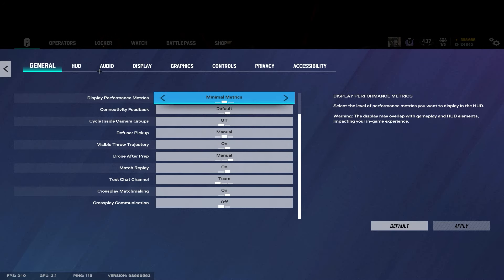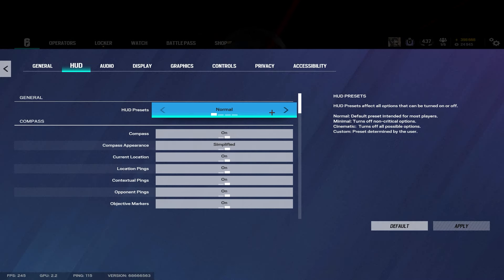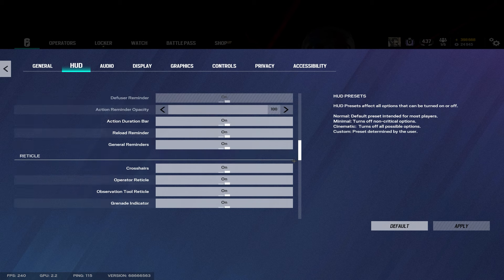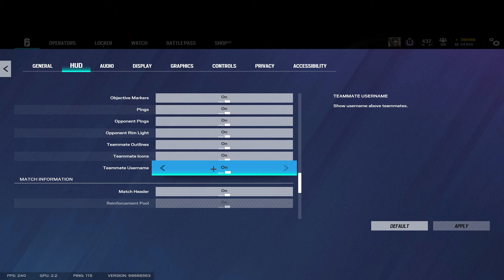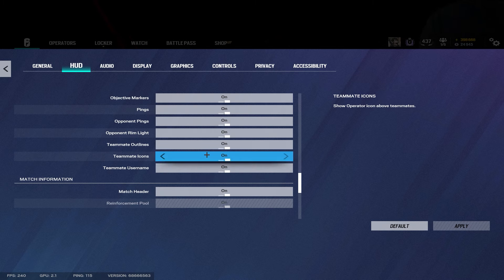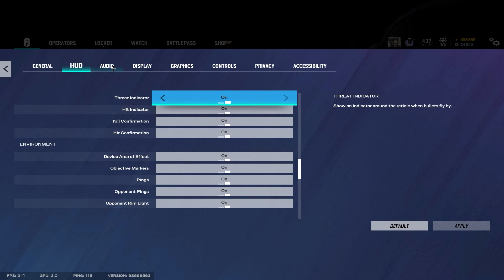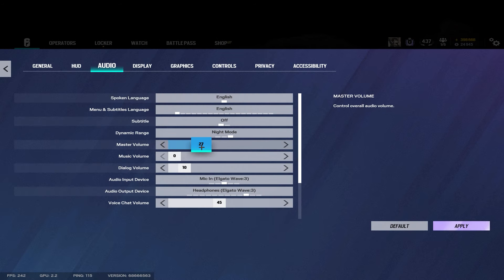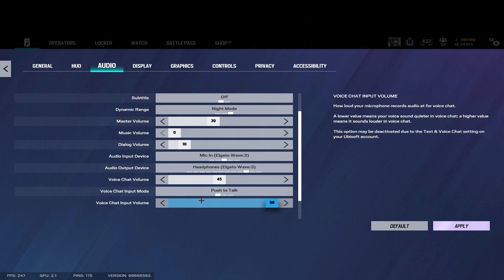I don't think any of the rest of the HUD settings really matter. I just use normal — everything default. Some people ask why I keep teammate usernames on. I think it's very helpful, especially if you don't really know who you're playing with — you can look around and call people's names out, because some people don't react to their operator name. Audio I play around 40-ish on night mode.